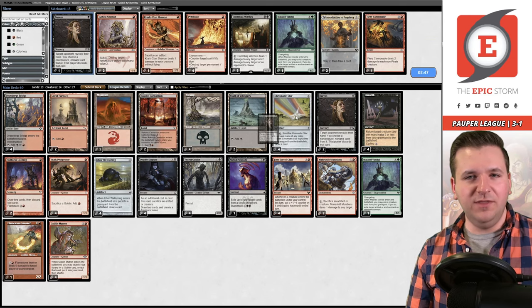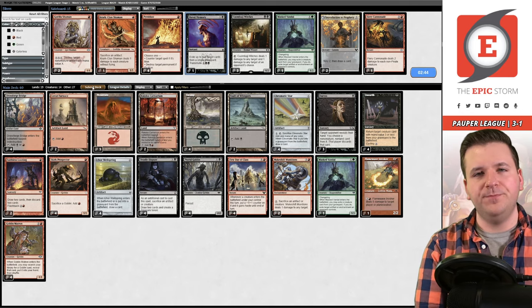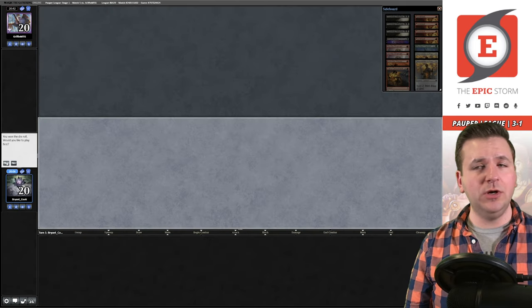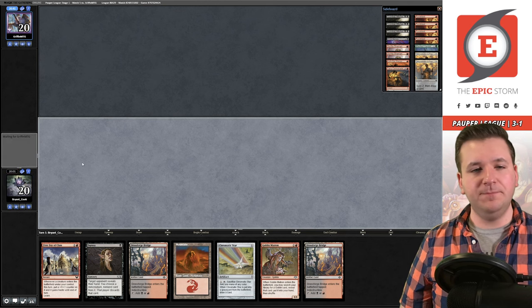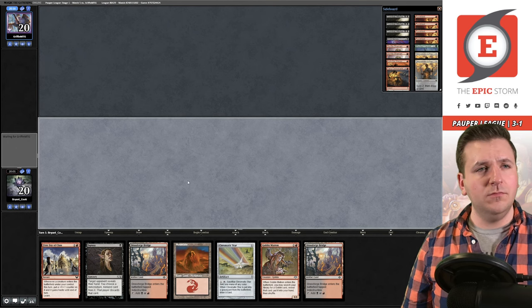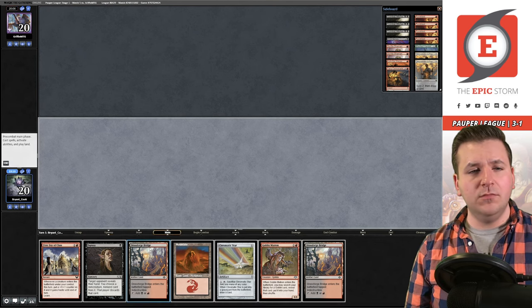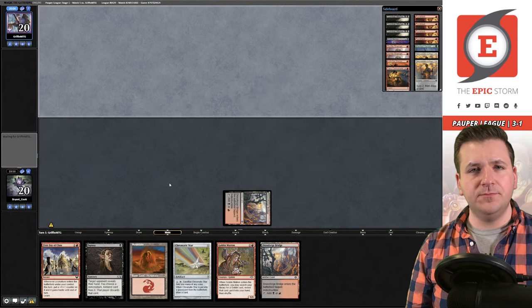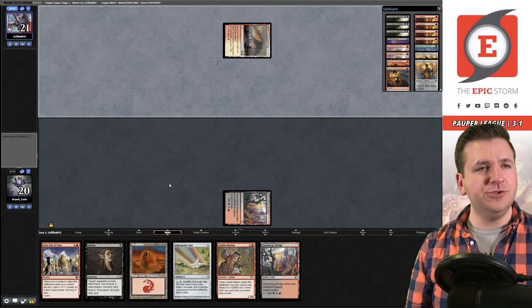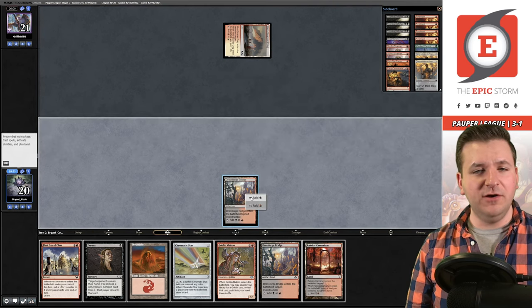We take out the Shred Memory and bring in the extra Duress. Game 2 — we're on the play with a great hand: keep, keep, keep, keep. Opponent mulligans. Turn one Bridge, pass. They play Crag. We fire off Duress and take the removal spell. Carnarium, pick up the Bridge, pass.